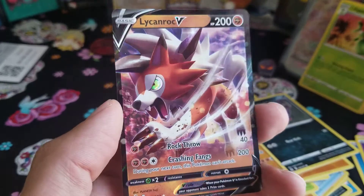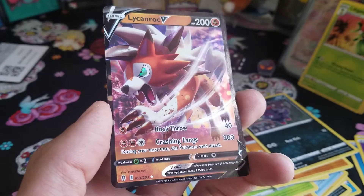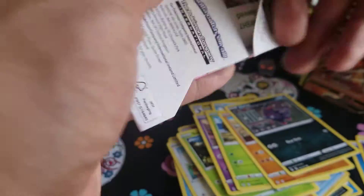Our first hit is a Lycanroc V. I like the eye — it's very shiny green. Lycanroc, I guess he's a fighting type card. Pretty good, I shouldn't complain.